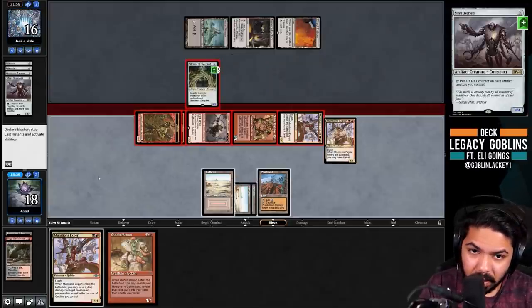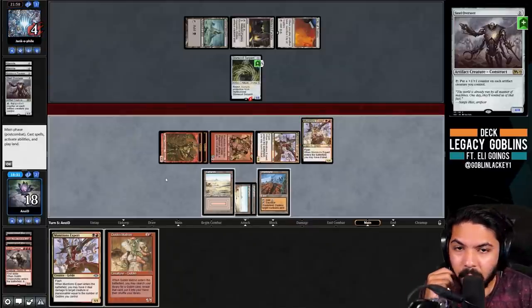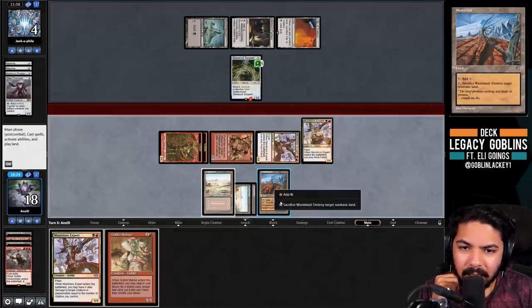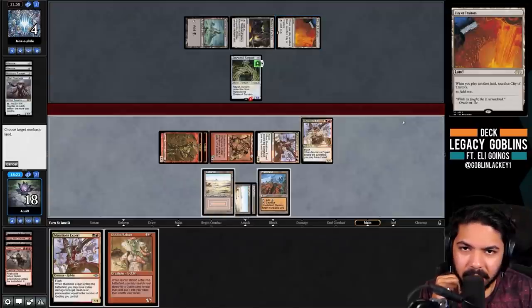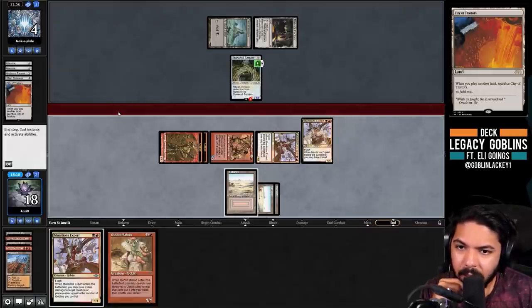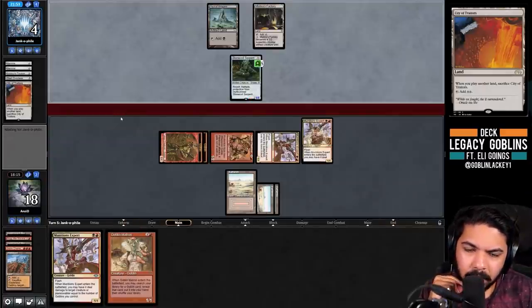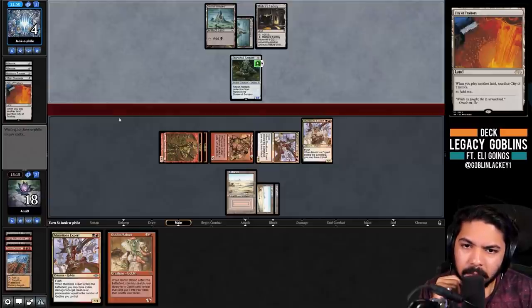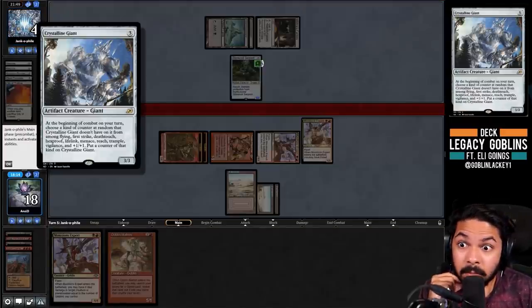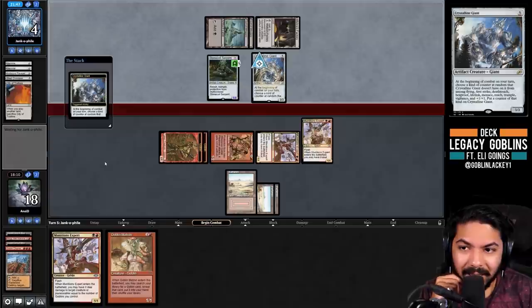They do block - that's ambitious. I don't think they can combo kill us out of nowhere. Maybe if they go Ravager into Ballista. I'll just hit the City of Traitors - I don't want to give them the mana. We can still Matron and if we draw a land the next two turns we can get Sling Gang, or if we don't draw land we get... a Crystalline Giant? That dies to Munitions Expert, so that's fine.